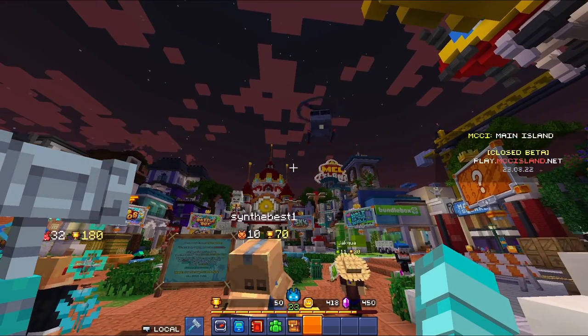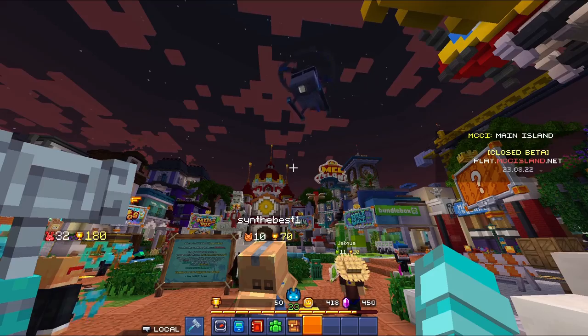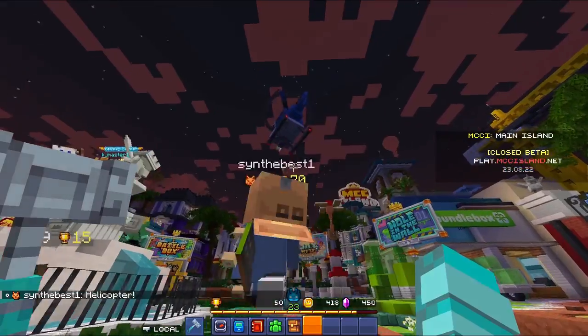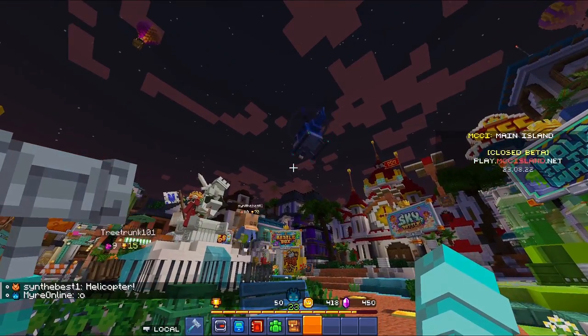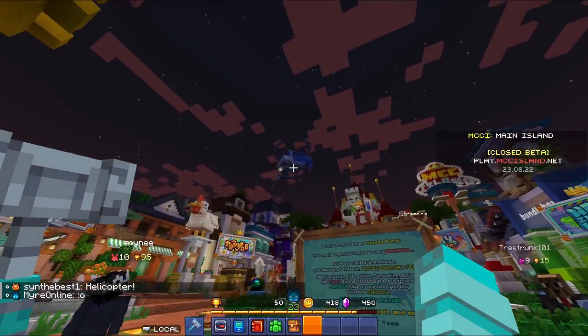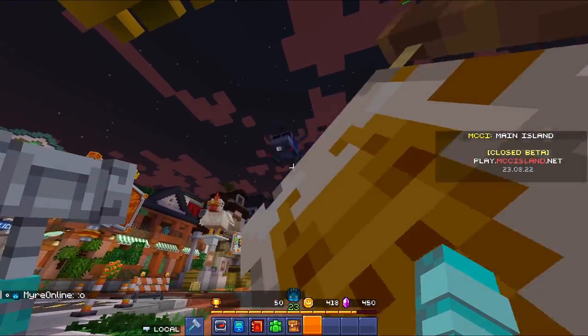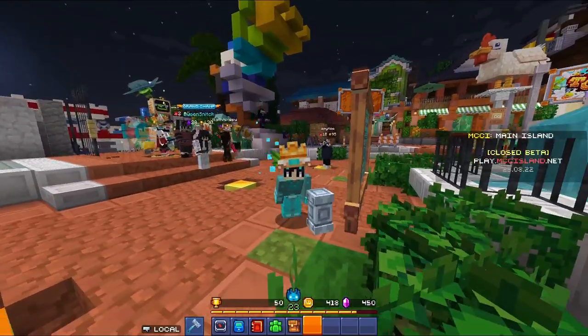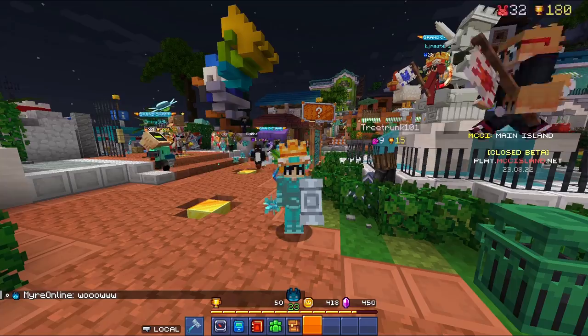I just got informed that MCC update 1.0.1.1 is coming out and there is now a helicopter floating around — I just wanted to include this in the video because it was cool. Now I'm going to show you all the hidden vendors that sell cosmetics. So let's get right into it.